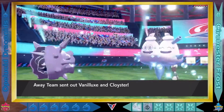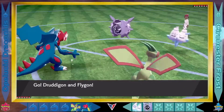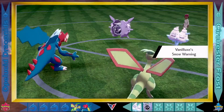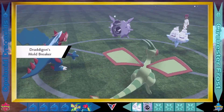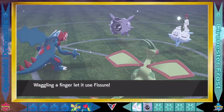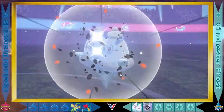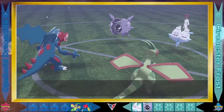The Frost have got a huge advantage type-wise, starting out with Vanillox and Cloister, whereas Druddigon and Flygon are going to start out for the Draconids. The Draconids are going to have to hit hard and fast — they've got that average stat ranking much higher than the Surchester Frost, but the Frost have got a much better type-in as Vanillox avoids a Fissure to start off this battle and responds with a Harden, boosting its defences.